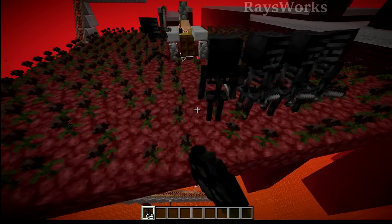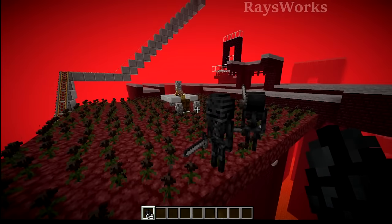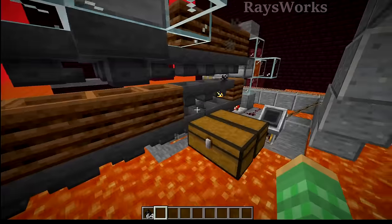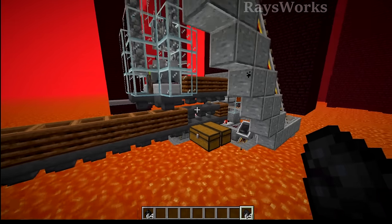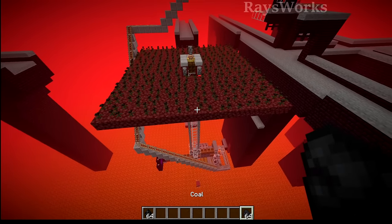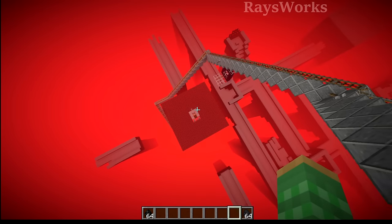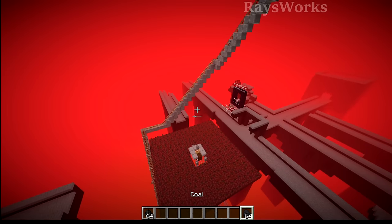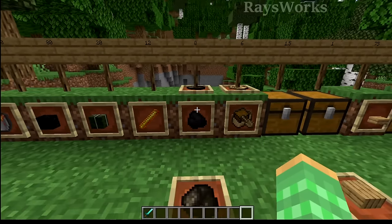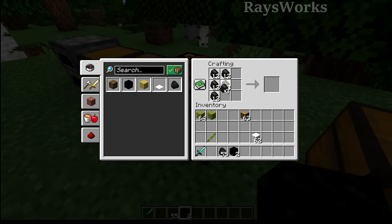Now let's take a look at coal. We can get a renewable source of coal using my wither skeleton farm - it's quite simple, having a platform full of roses where wither skeletons spawn, get walked towards piglins, and eventually fall downward where a player or a tamed dog can kill them to get bones, skulls, and coal. Coal is just as efficient as charcoal, so it's a lovely fuel source. But just like spawning spiders for string, spawning wither skeletons requires the player to be AFKing in a particular location in the nether dimension consistently. Ideally we wouldn't want a fuel source where we have to sit at its specific farm to get enough to run our furnace array. So we will be eliminating coal.